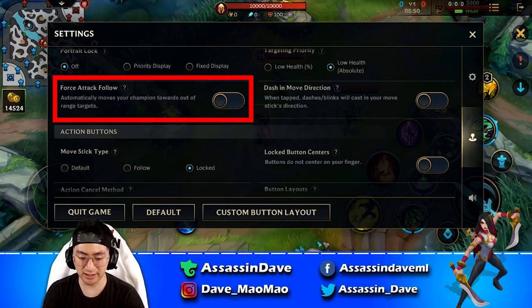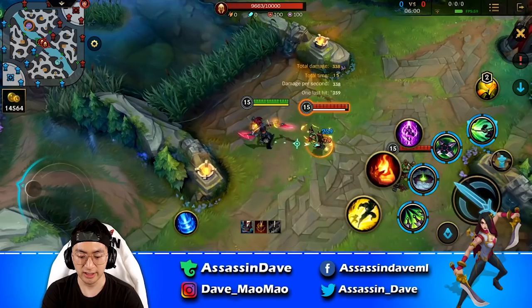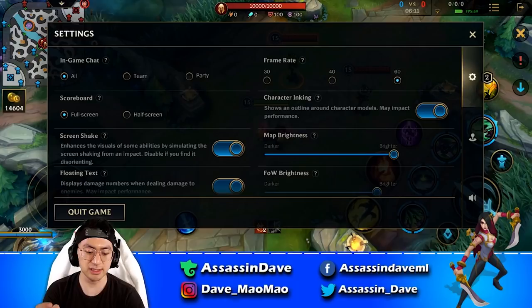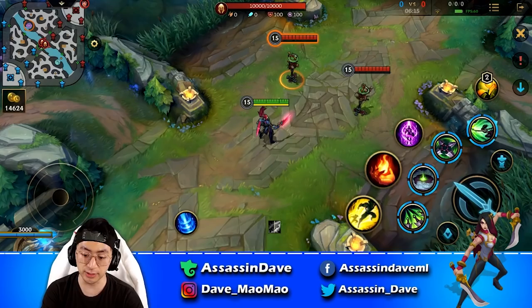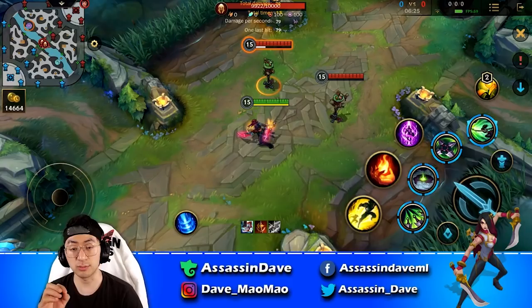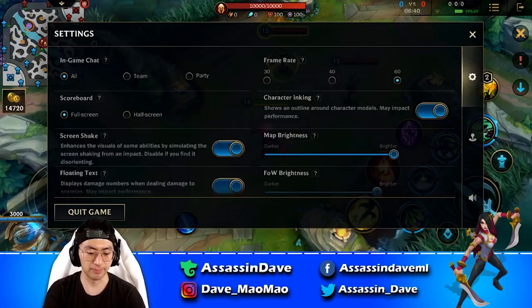The next option is force attack follow — make sure you have this off. If it's on and you try to walk away while auto-attacking a target, it forces you to turn around to auto-attack, which is really bad for kiting. You always want to prioritize movement over attack. With it off, if you're not in range it won't fire, but the moment you get in range it will auto-attack — allowing you to kite properly: run away, auto-attack, run away, auto-attack.